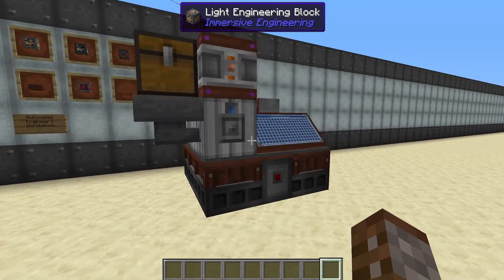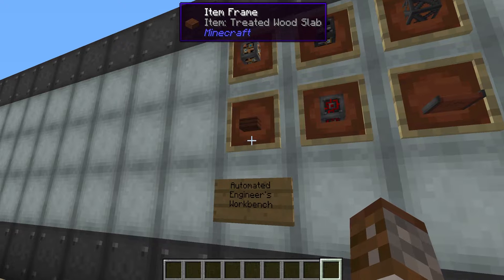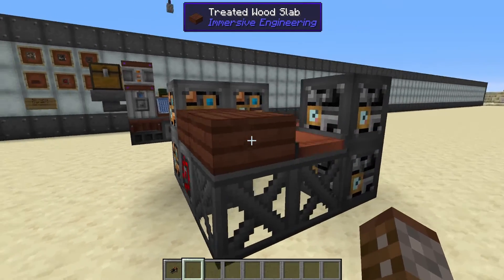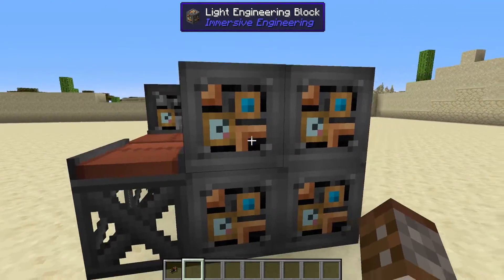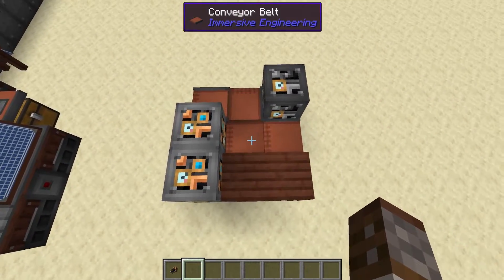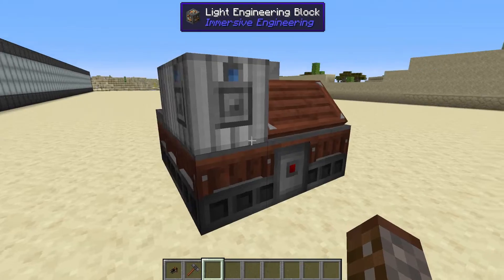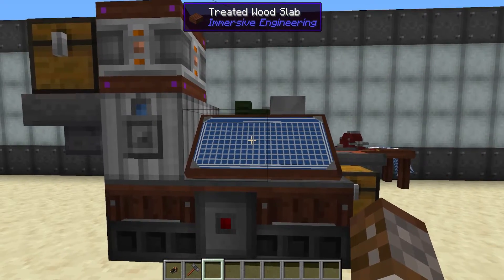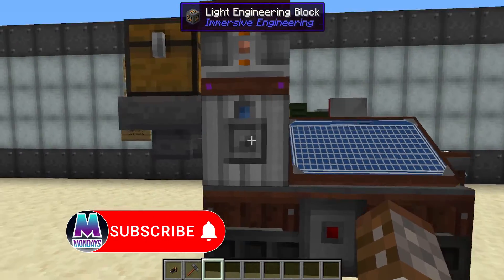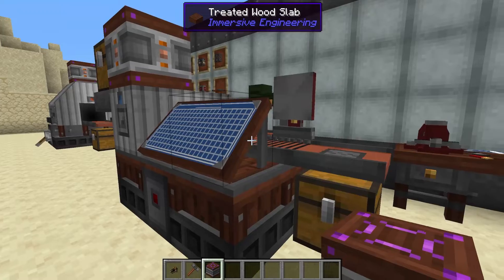Now let's move on to the engineer's workbench. The automated engineer's workbench is going to use light engineering blocks, heavy engineering blocks, steel scaffolding, treated wood slabs, redstone engineering blocks, and conveyor belts. To craft it, you're going to need to make a three by two structure like this. All of these conveyor belts must be placed in this specific order — sort of a zigzag type of shape. Then with your engineer's hammer, right click on this treated wood slab to turn it into our crafting table. The engineer's workbench has two inputs on this barrel-looking thing, fed from above with a hopper, and on top we have our power supply. We can also place a lever on the front to turn this off or on.